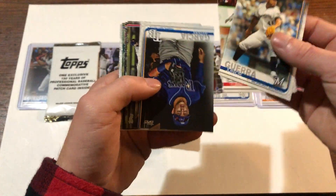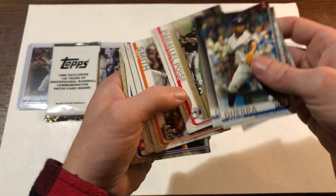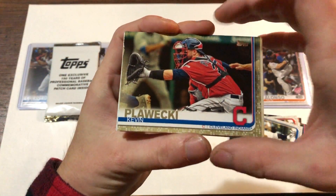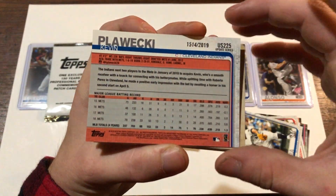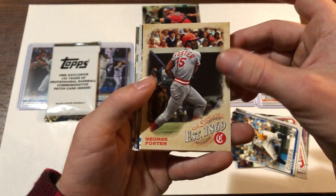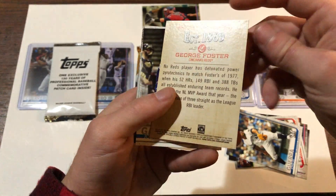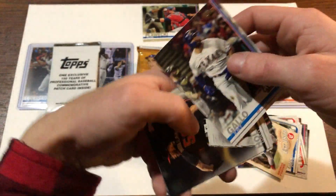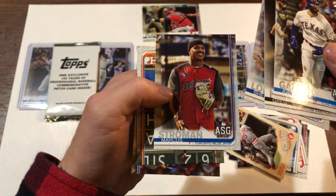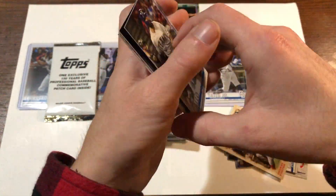Tommy Edman rookie card - I don't think I pulled that one last time. Garcia. Parallel Foil - that's a cool card. Charlie Blackmon, and we got our gold already. Kevin Plawecki - let's see if that's numbered out of 2019. So there's our gold card. And we got a George Foster - 1869 - interesting card. Joey Gallo. Greg Holland. Shed Long rookie card. There's a Marcus Stroman All-Star Game card, still wearing his Blue Jays uniform. Brantley and Chris Bryant. So that's our first pack.